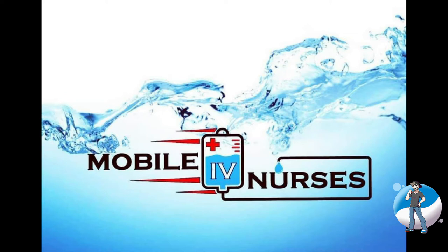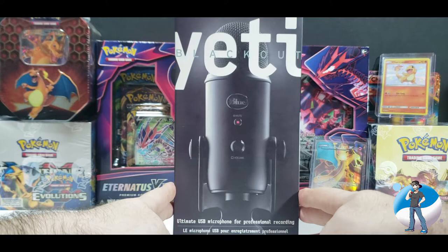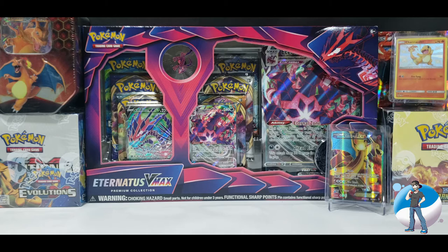Today's episode is sponsored by Mobile IV Nurses. Whether you're feeling under the weather, have a sporting event to prepare for, or just exhausted from opening up booster packs, Mobile IV Nurses has got your back. Give them a call, schedule an appointment, and they will come directly to you. Link in the description. Mobile IV Nurses was kind enough to provide us with a brand new Blue Yeti microphone and mic boom, so thank you so much to Mobile IV Nurses for sponsoring this episode.